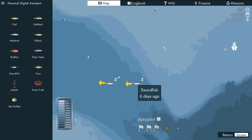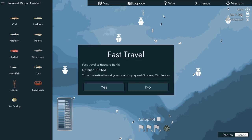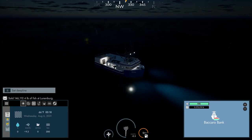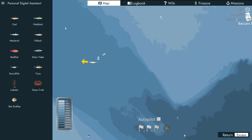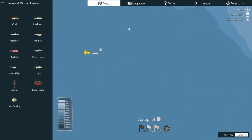If you do the math, 120 lines and you're not going to get more than 2,000 pounds of fish per line. If you add that all up, 2,000 times 120 is around 240,000. This boat has 275,000, so there's no way you're going to catch more swordfish than this boat can hold.